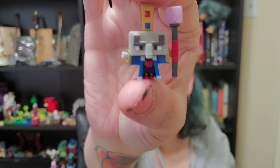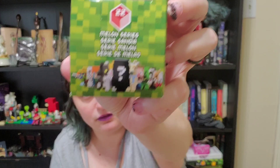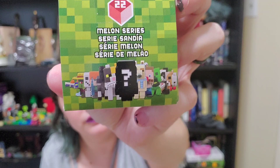Up next we have our next little character — look at him, he is so tiny! I have no idea which character this is, but he is adorable. It looks like he's a little king with a scepter and what looks like a crown, one of those villager-type guys. For Series 22, there are some hints on the outside — I see a llama, the snow golem, a zombie villager, and a creeper. Always need to watch out for them.